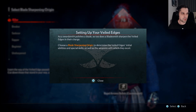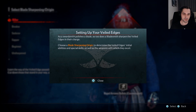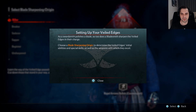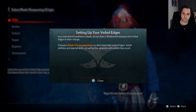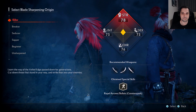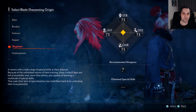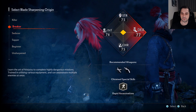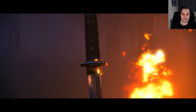Setting up your Veiled Edge. The swordsmanship polishes a blade, so too does the bladesmith sharpen the Veiled Edge. Choose a blade sharpening origin to determine the Veiled Edge's initial abilities and special skills, as well as the weapons with which they excel. Okay, so the options are Killer, Breaker, Seducer, Sapper, Beginner, Unsharpened. I think I'm gonna go with the Breaker.